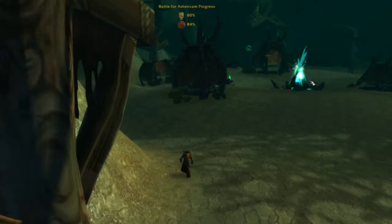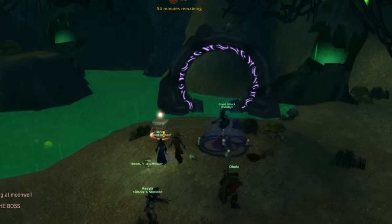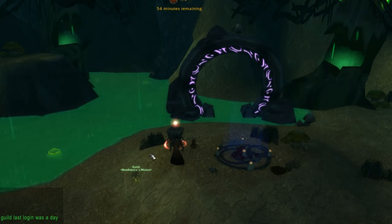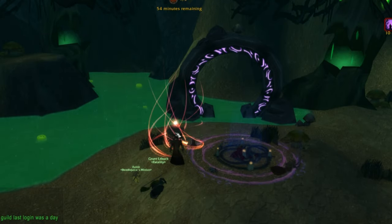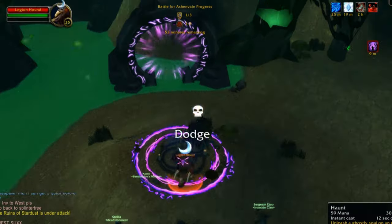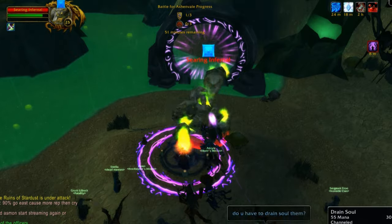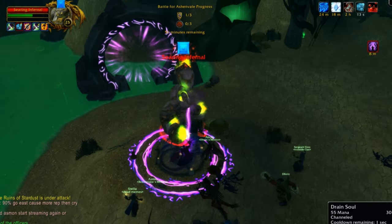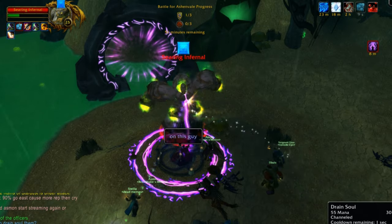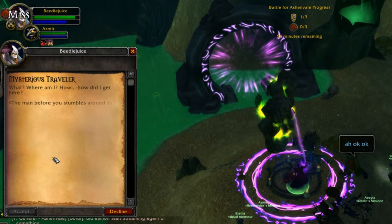Once you have collected 10 Blood of the Legion, click on the Dark Ritual Stone near the portal. You will need to contend with 4 waves of enemies, all level 25. On the fourth wave, you will face a single Searing Infernal. Defeat him while standing within the purple rune on the ground and channeling Drain Soul on him. When you defeat the Searing Infernal, you will see a mysterious traveler standing in his place.